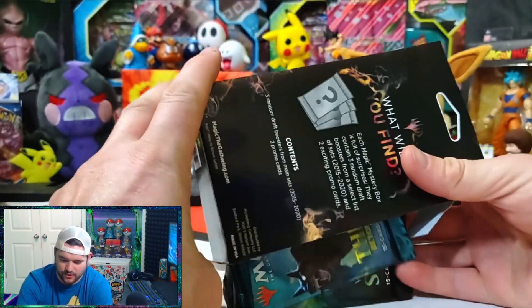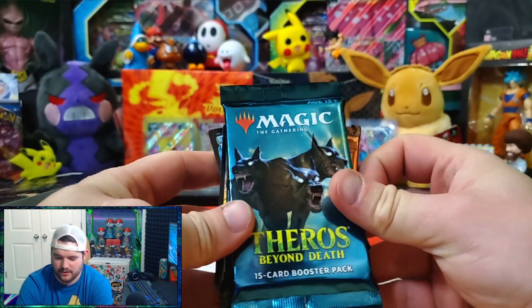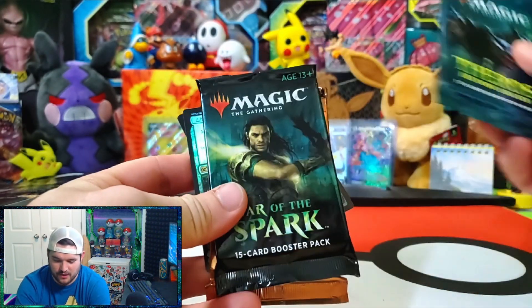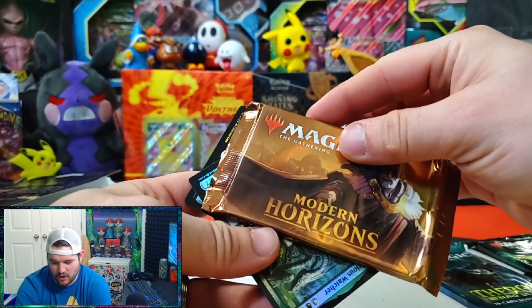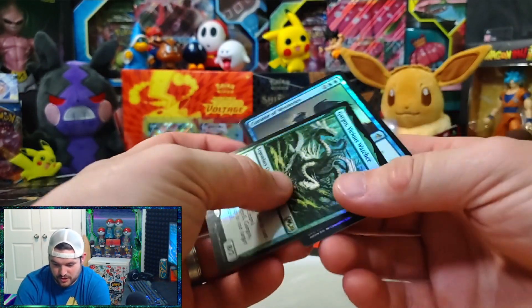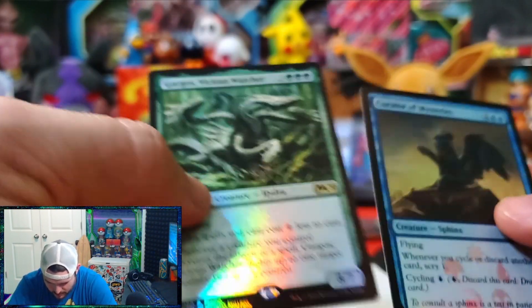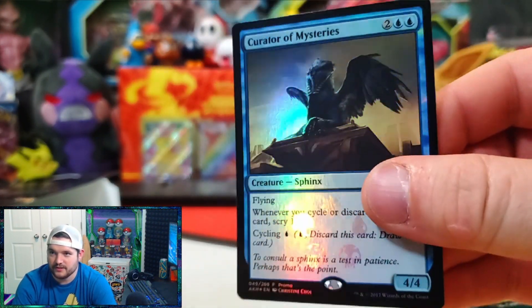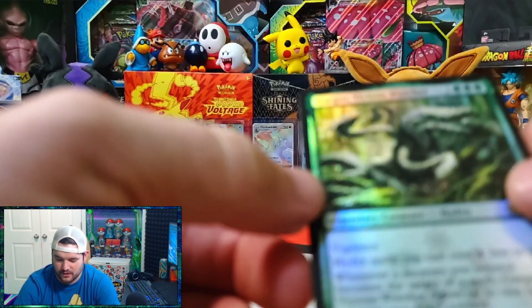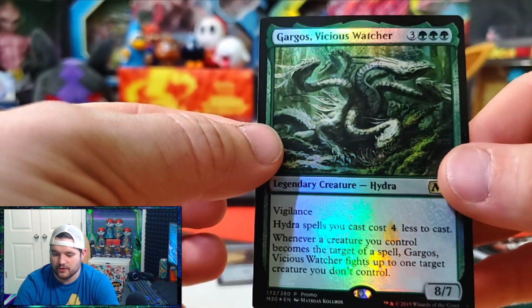It's a side loader. Okay, so we've got Theros Beyond Death, War of the Spark, and Modern Horizons. Our cards — those cards are just floating in there by themselves. They're promos: Curator of Mysteries, foil, and Gargos Vicious Watcher, foil.